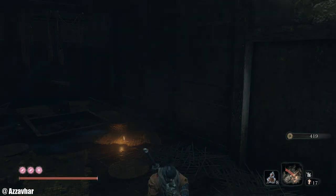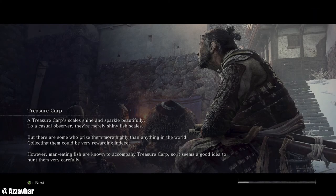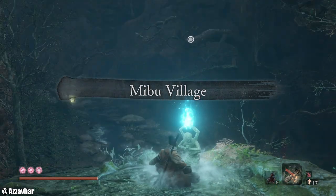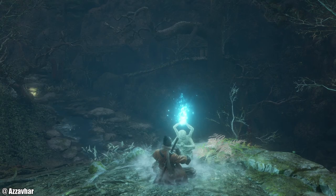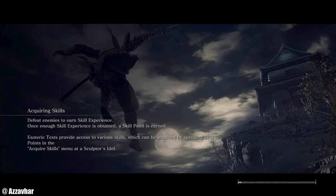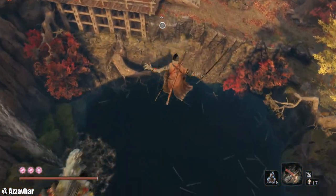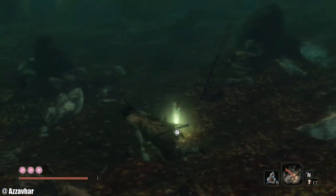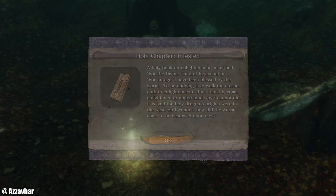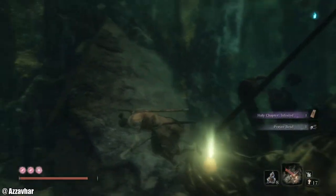Next we're going to go to Senpo Temple. There's a section where we can jump down and now that we have the ability to go underwater, we can get an extra prayer bead. There's also a key item in here — you do need to get it for one of the endings, so make sure to pick this up. Dive on down. This is the key item here: Holy Chapter: Infested. Pick that up, and then we've got some prayer beads as well.